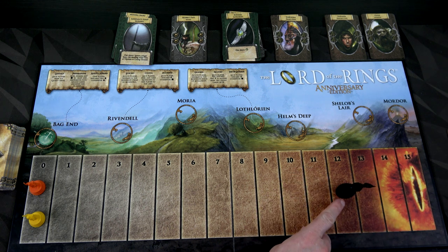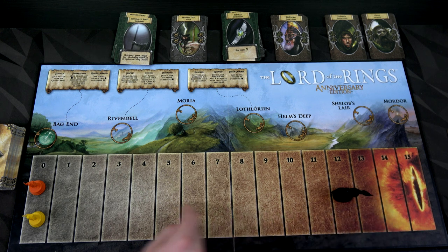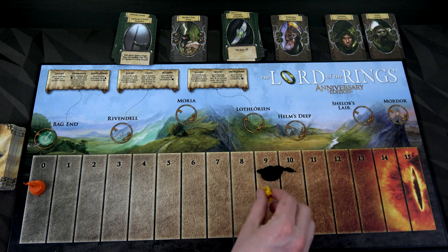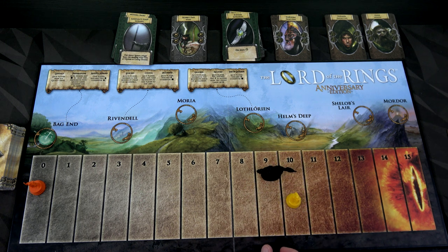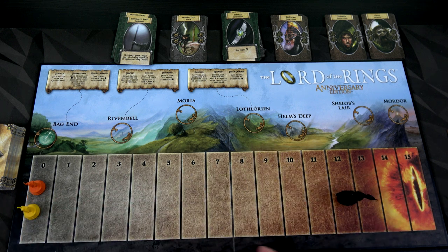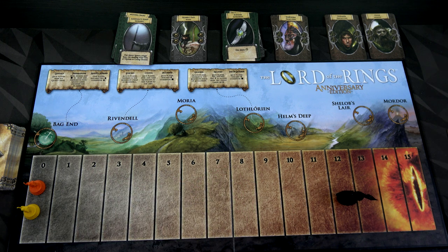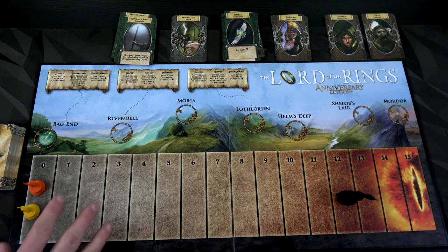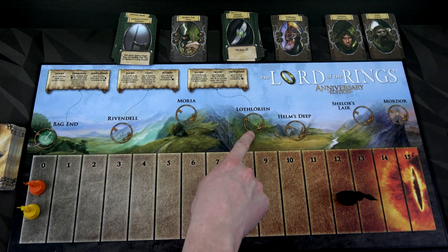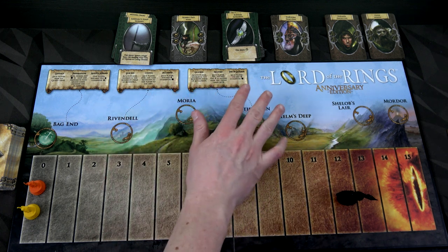When you're playing with the base game, there's almost no way to move him backwards. Starting at 12, he's only 12 steps away from one of our hobbits. If ever one of our hobbits reaches the same space or goes farther than him on the corruption track, they've been eliminated from the game. And if you are carrying the ring when that happens, you lose. Up here I have all the special cards for locations like Rivendell, Moria, Lothlorien, Helm's Deep, Shelob's Lair, and Mordor.